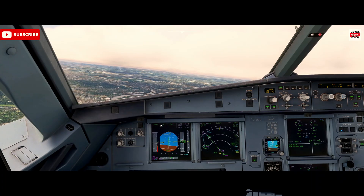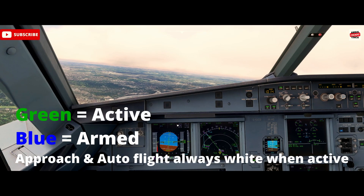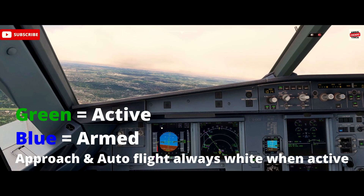We've got Active Modes — what the aircraft's currently doing — shown in green, and Armed Modes in blue beneath.